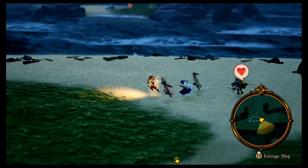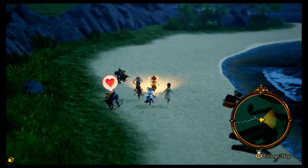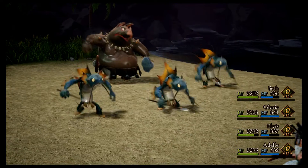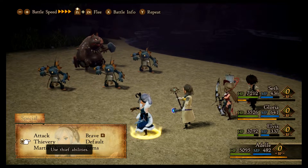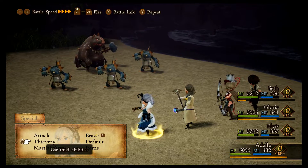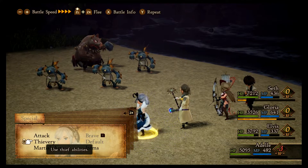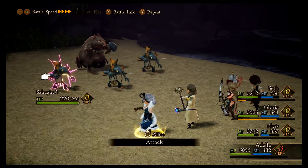Look for at least a group of two monsters so you can get something going. To start this grinding session, speed up the battle speed to the max and take advantage of the Y button to repeat actions. Make sure you're repeating something you actually want to do — there are times where I repeated a flee battle or something by mistake, which is annoying. So double check before you press Y.